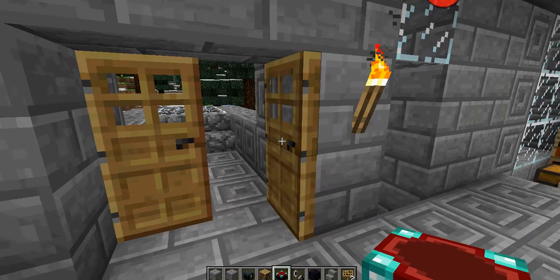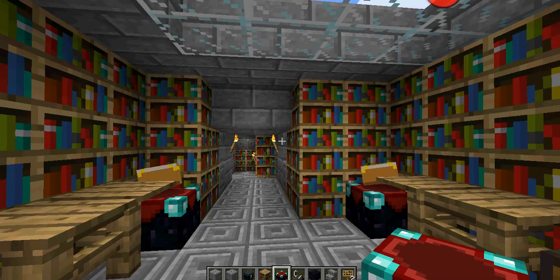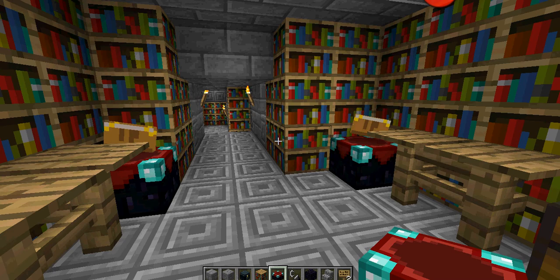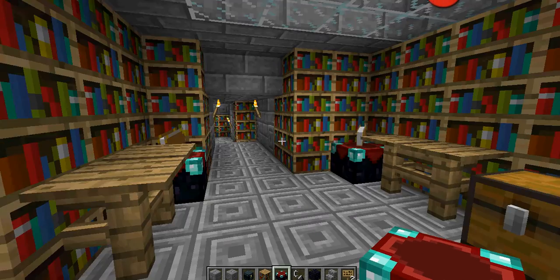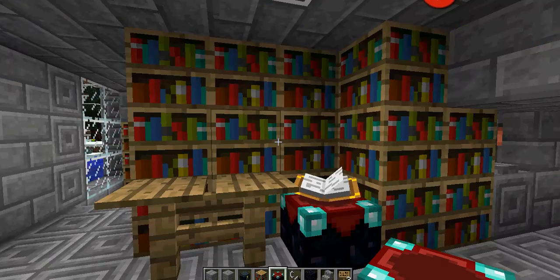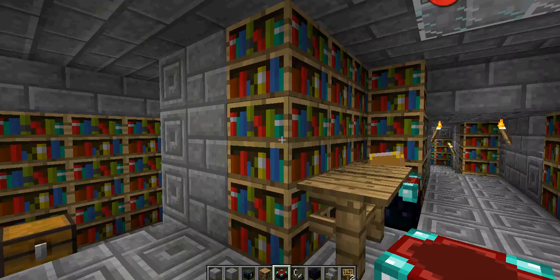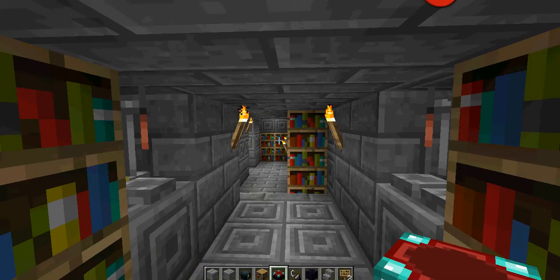This part right here is the library. You have some enchanting tables here, regular tables, and books. And these chests that you see around the library, I'm going to be placing book and quill in there so you can actually read about the server. Basically, everything that I told you before, I'm going to have books that you can actually read. And this is all the library.